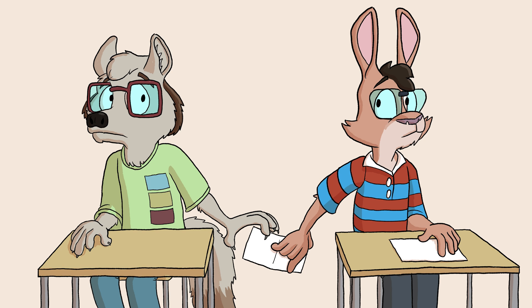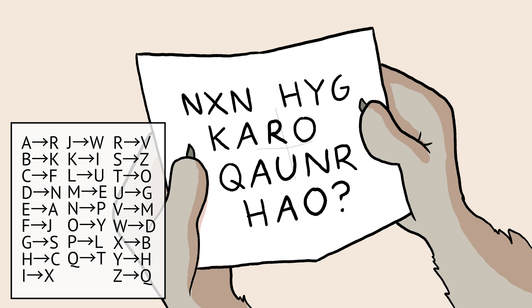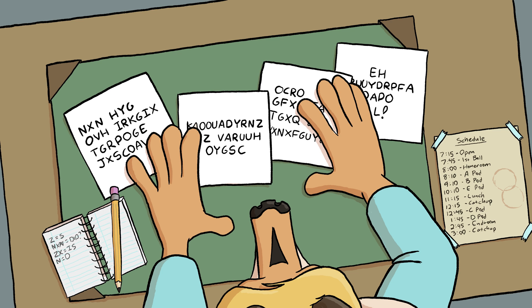If you want to write notes to your friends that only you all can understand, you'll need a secret code. An easy one is a set of symbols that map to different letters, one symbol per letter. However, this code can be easily cracked if your foes gathered enough notes and started comparing them for similarities.